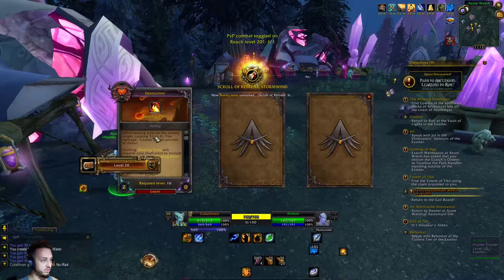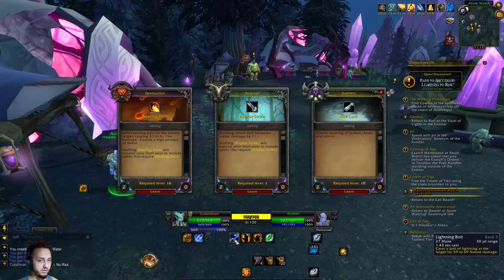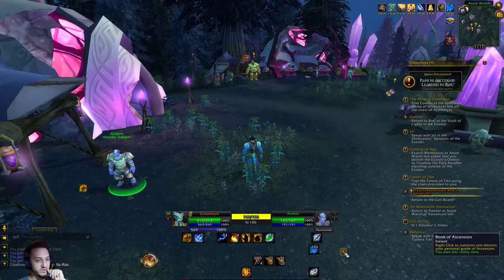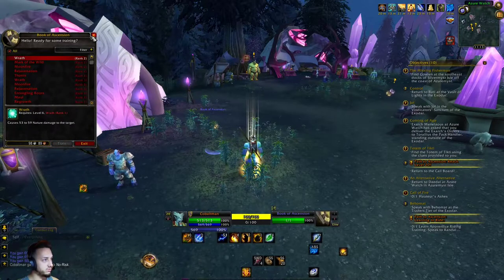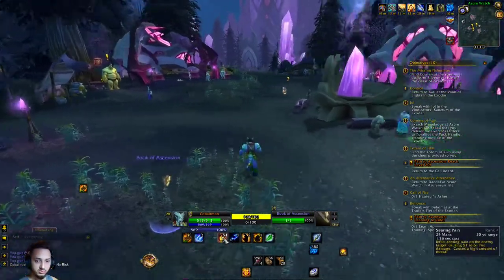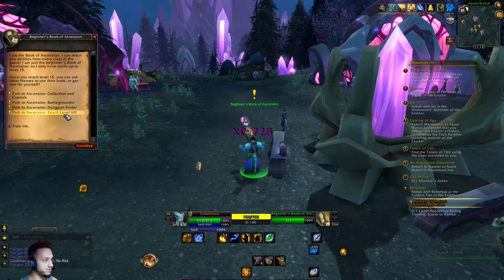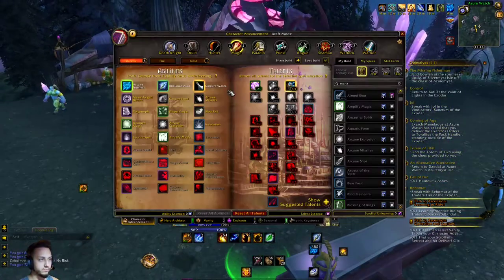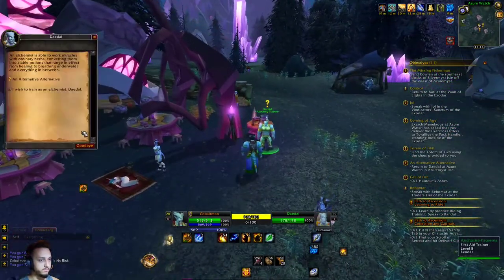Level 20 - we got searing pain, raptor strike, and picklock. Raptor strike and picklock are garbage. Let's go with searing pain - that should be a little more damage. This lightning bolt costs less mana. The lightning bolt is actually a lot stronger but searing pain is a good follow-up. We can turn this in, then we'll do a talent point - just throw it into that. Turn this quest in.